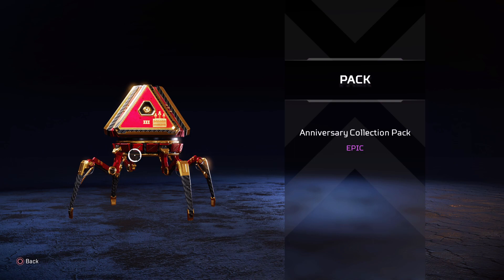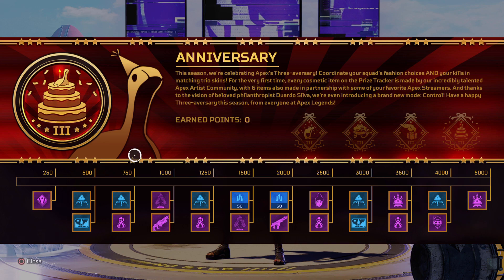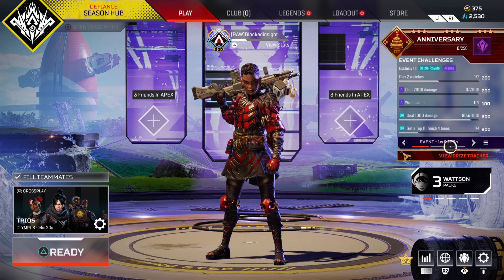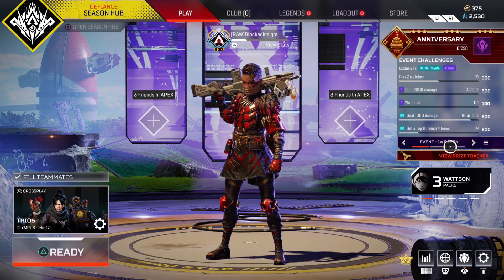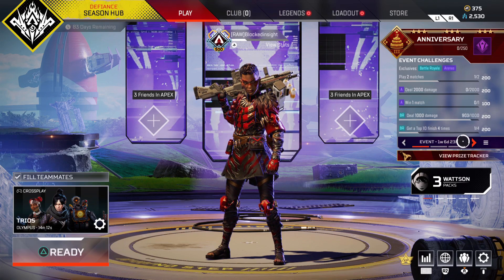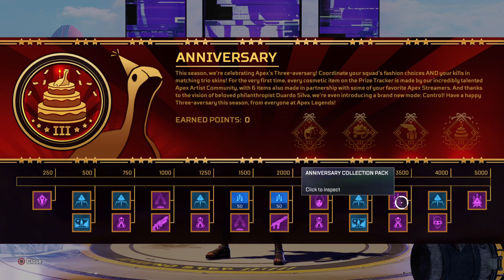And finally at 5,000 points, another anniversary collection pack, which is awesome to see. Some other events don't include packs, but anniversary collection events normally do, so that's great. Let me know your thoughts on this prize tracker and the anniversary event in the comments below. The challenges are pretty easy - win games, get damage in arenas, deal damage in BR, top 10 finishes and stuff like that. You probably get around 1,100-1,200 points a day, so you can get this done in about four to five days. Thank you all so much for watching.